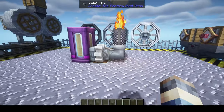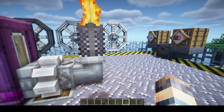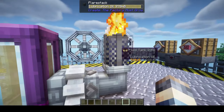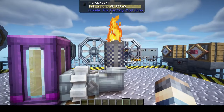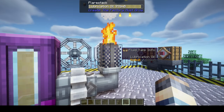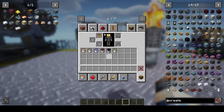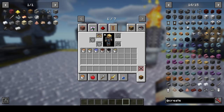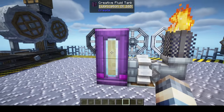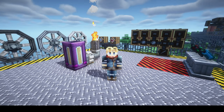The flare stack allows you to burn off any excess fluids. You run fluid into it and it creates a fire animation. The six fluids it can burn are diesel, gasoline, kerosene, nafta, heavy oil, and lubrication oil. The other fluid types don't burn off, which makes sense.